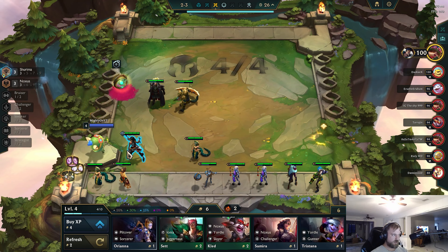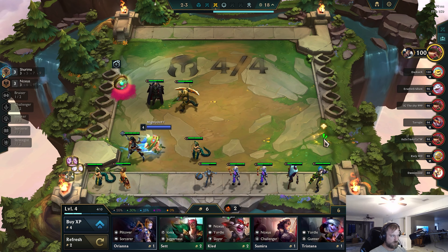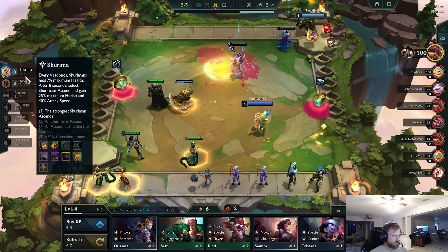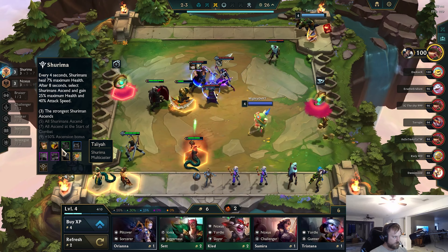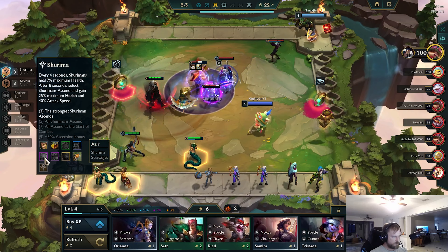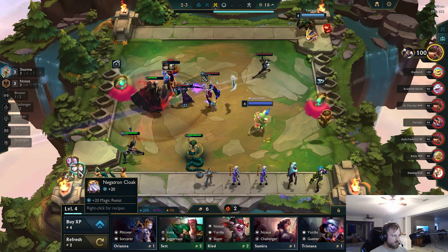There's no Shurima units again. So we just sell to hit ten here and chill. With Shurima, our carry is probably a Zier, which means we want AP items.